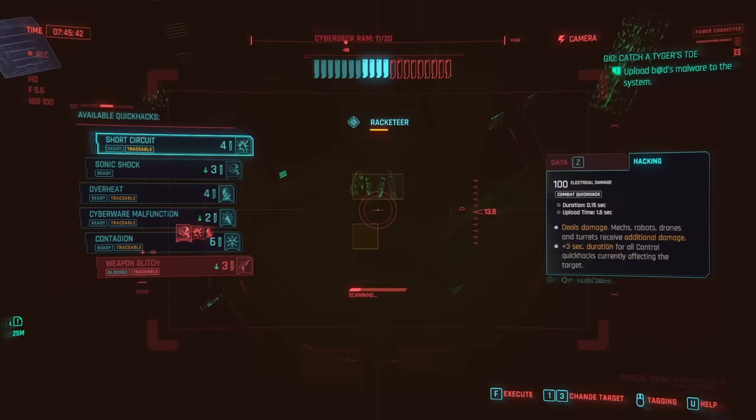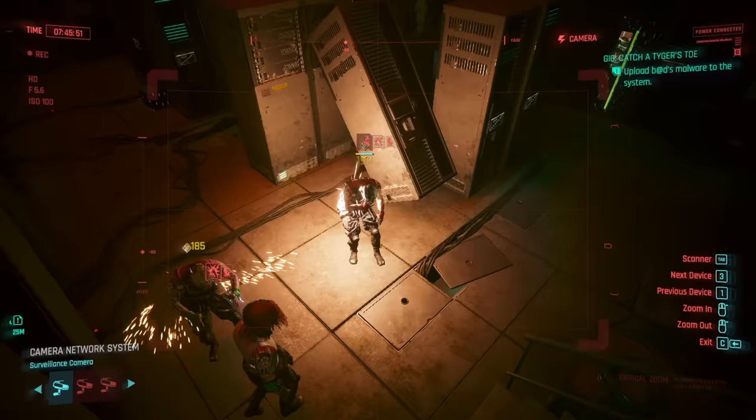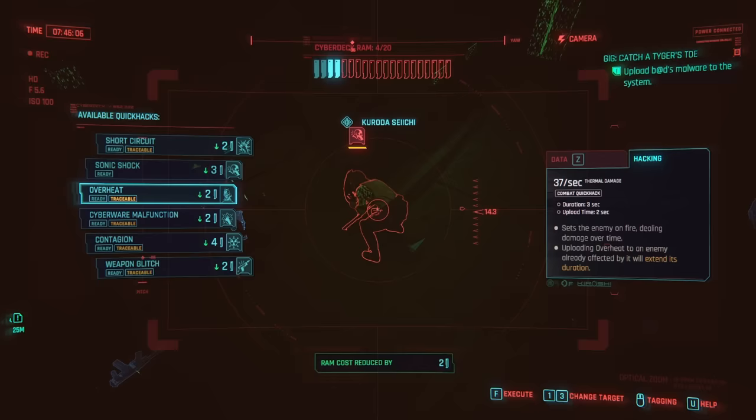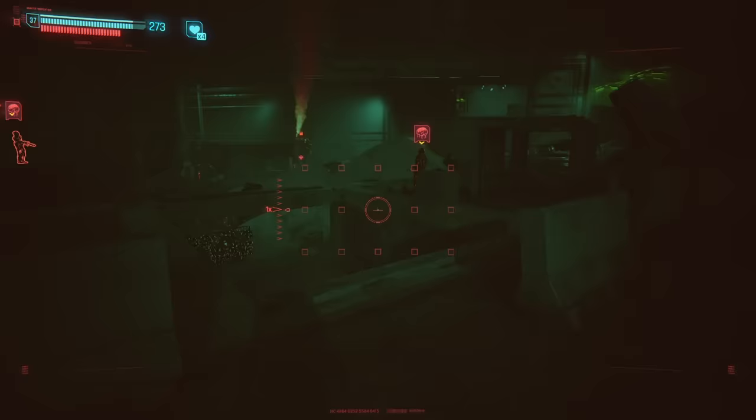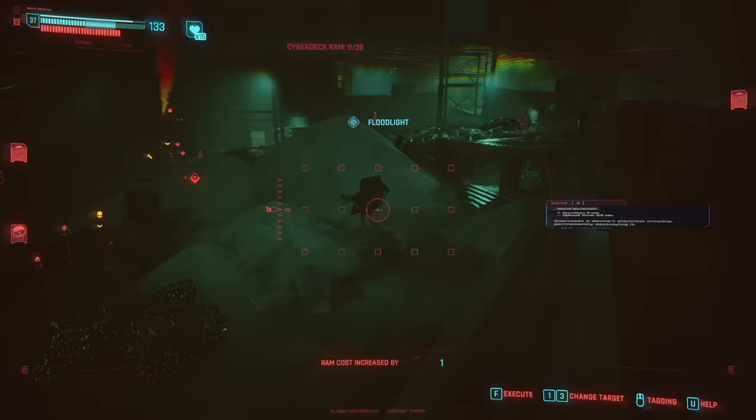Use this setup until around level 30. At around level 30, you should be able to upgrade your cyber deck to legendary. Then do everything in your power to get hold of one single quick hack — the one that makes this build as broken as it is — and that is synapse burnout. Get the legendary version and equip it into your legendary cyber deck as soon as possible. That completes the build and turns it into something that can do covert operations as well as run into a fray of battle and have everybody drop dead around you.